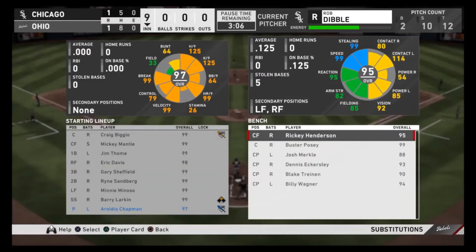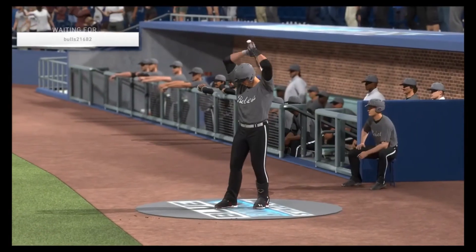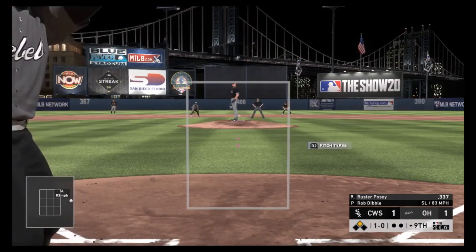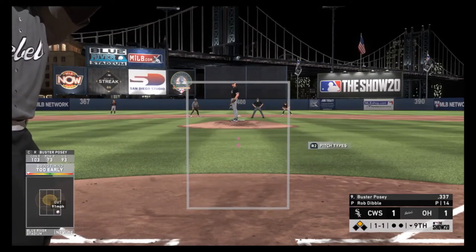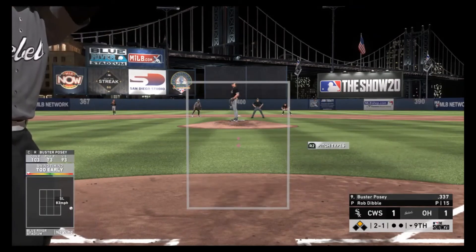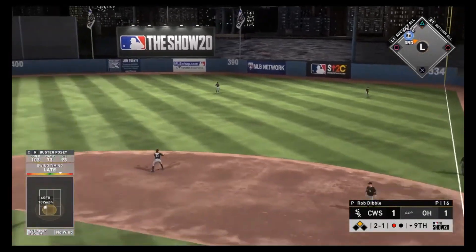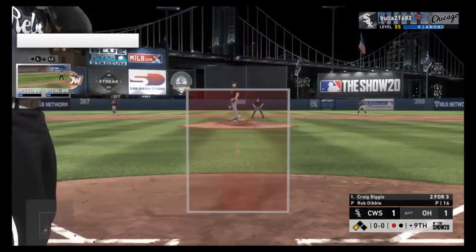Heading into my last tip, this is going to revolve around gameplay in the tournament. The biggest, most important tip I have for gameplay is you've got to be passive at the plate. You don't realize how smart this is until you have seen the strike zone of the Summer Circuit. For whatever reason, San Diego Studios thought it best to have the strike zone be more sporadic this time, which I don't really agree with because there's already so much luck involved.